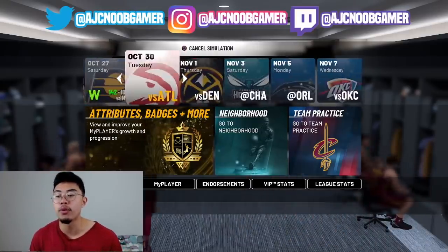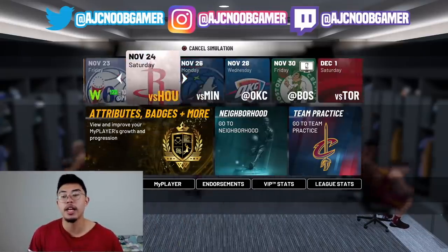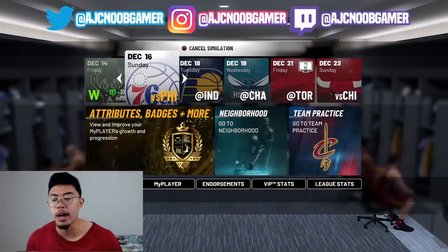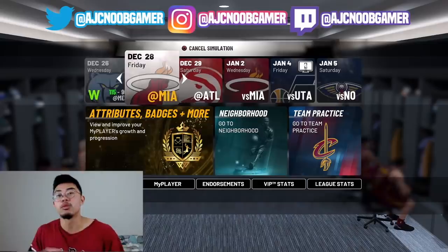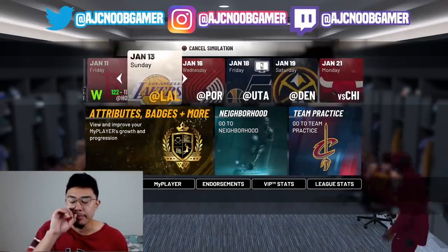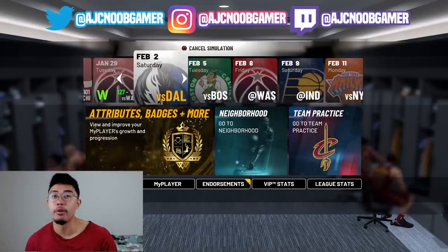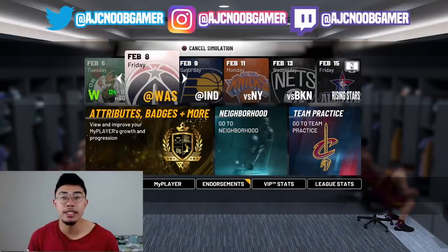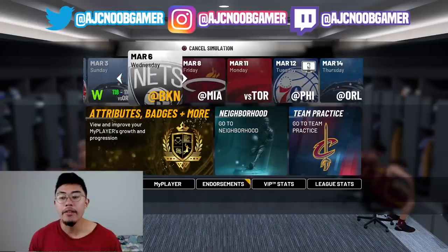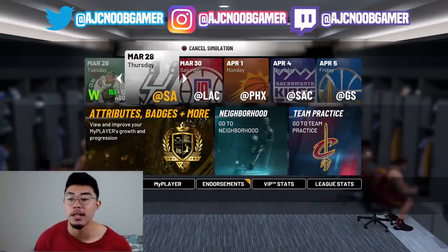You're going to want to skip to April 4th and simulate. I'm simulating all the way to April 4th, which I think is a Sacramento Kings game. Just let that sim out, take some time, and wait until this finishes. Some people get to April 4th and do not have the endorsement. If that happens, just restart - that's never happened to me, but just in case it does happen to you, restart because sometimes that happens.